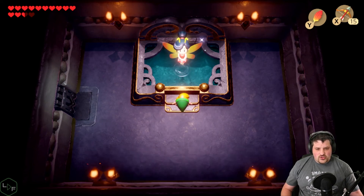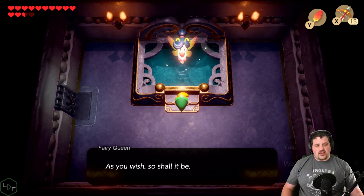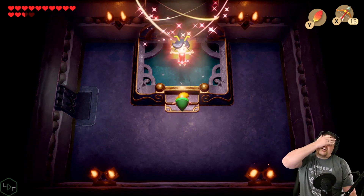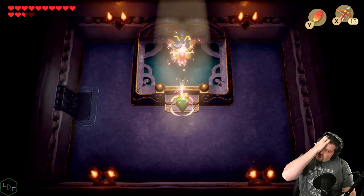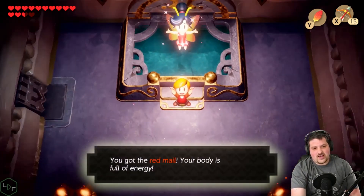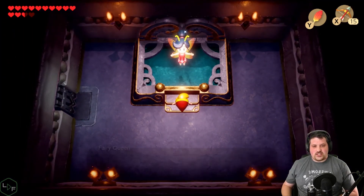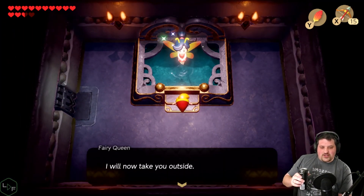'Are you sure you want the red mail?' Sure. 'As you wish, so shall it be.' Clark says red — relax, close your eyes. So this is a straight-up buff. Because we did this, we have either red or blue now. 'You get the red mail — your body's full of energy. For now I'll take you outside.'